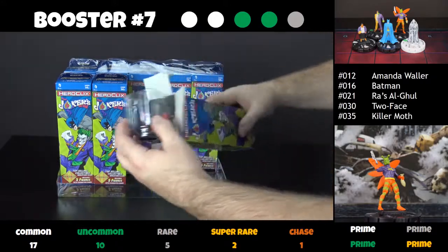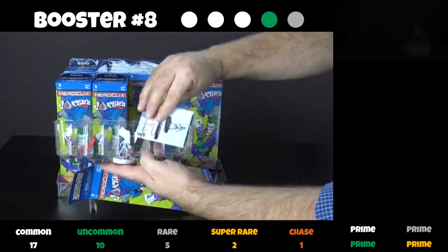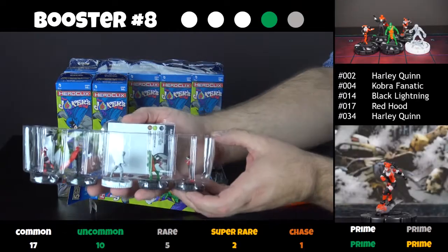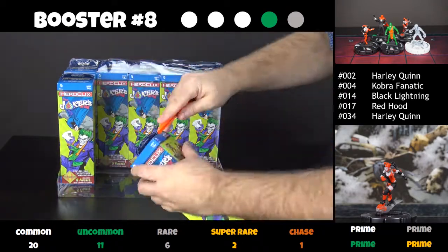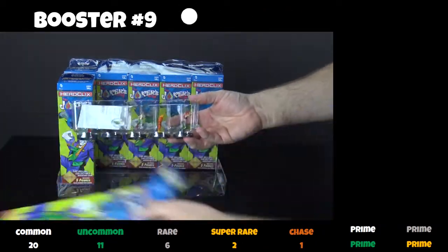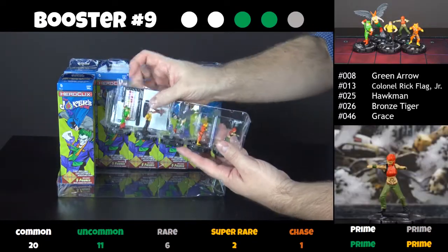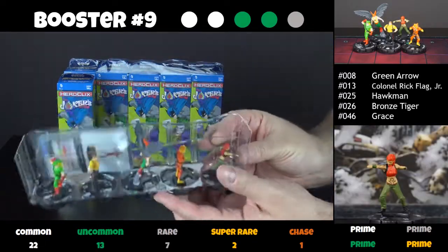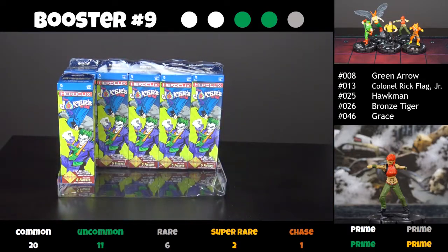What do we have in booster number eight? Three commons, one uncommon and one rare. We have a roller skating Harley Quinn — I think she has hypersonic speed in some circumstances. Booster number nine, we have two commons, two uncommons, one rare, and this one is Grace. I don't know Grace — I guess I'll discover Grace through Heroclix.